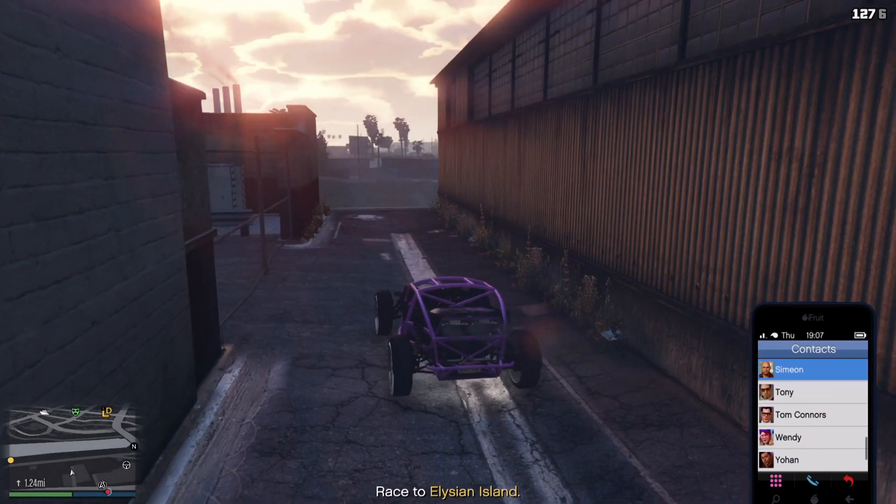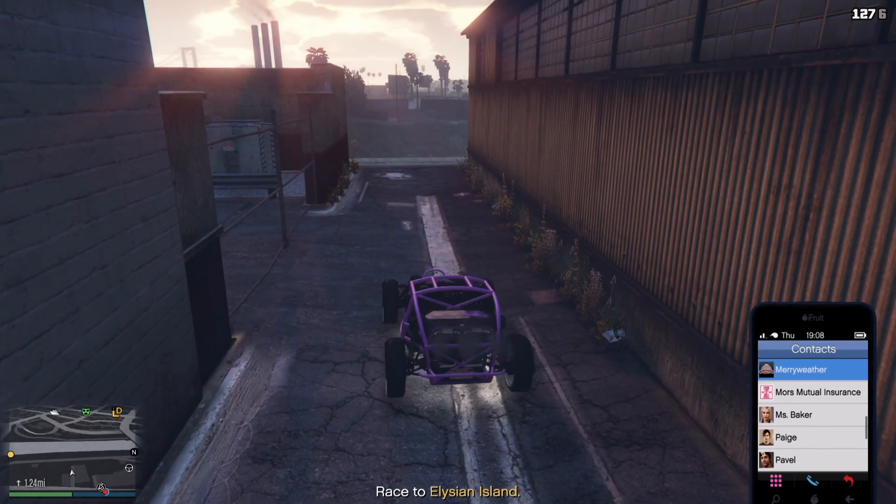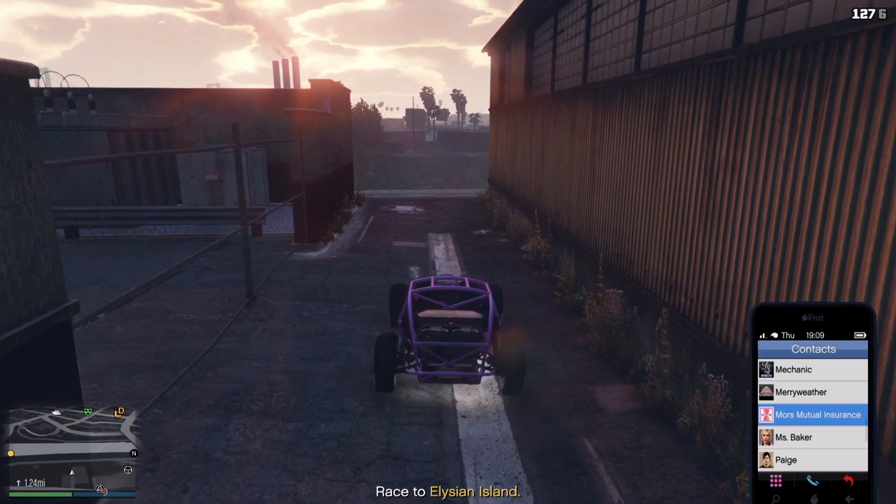Now call the insurance and hover over the blown up car. Drive into the LS river, and when you're about to respawn, select the car.